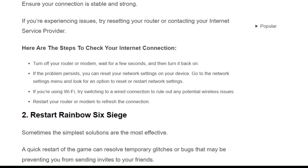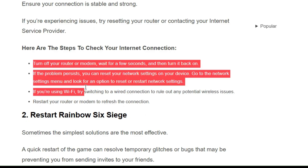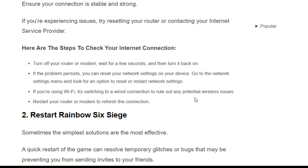Here are the steps to check your internet connection. First, turn off your router or modem, wait a few seconds, and then turn it back on. If the problem persists, you can reset your network settings — go to the network settings menu and look for an option to reset network settings. If you are using Wi-Fi, try switching to a wired connection to rule out any potential wireless issues, and restart your router or modem to refresh the connection.